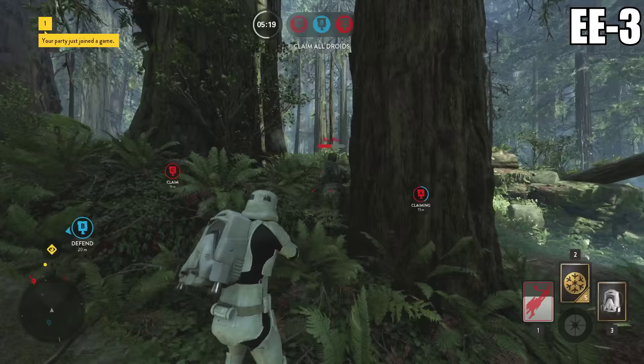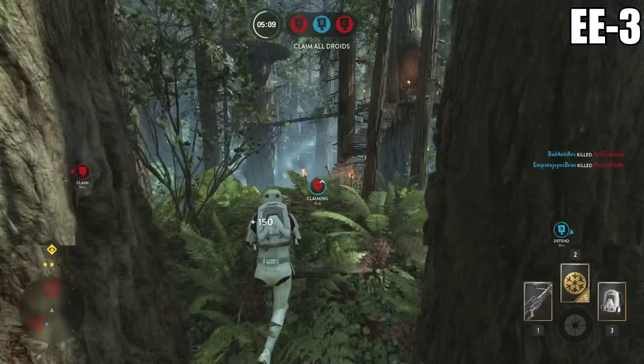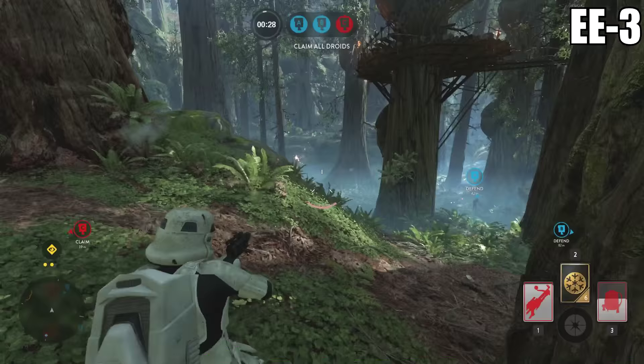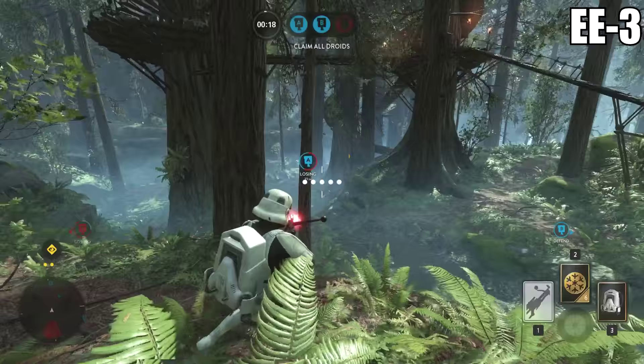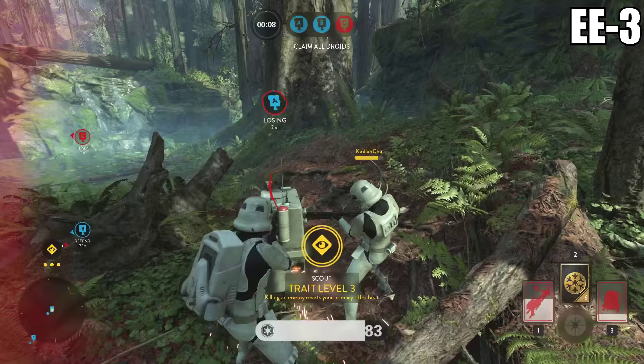If you want to snipe someone on Hoth or you're playing Walker Assault and need to take people out at long range, this weapon is right up your alley. Surprisingly, it also does relatively well up close. You'd assume a gun that excels at long range would suffer when enemies close the gap, but that doesn't seem to be the case with the EE-3. It has a very fast rounds per minute — basically as fast as you squeeze the trigger. While it requires more skill since it's a burst fire weapon, it performs well up close because of that faster rate of fire.